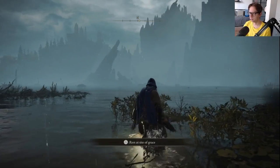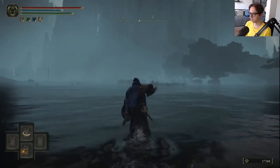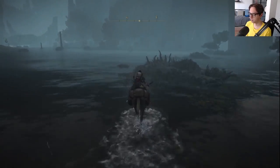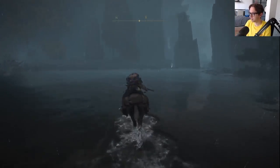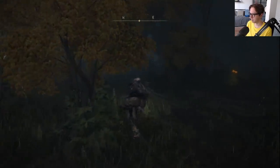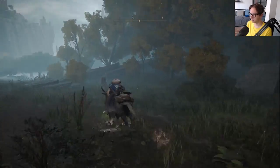Hey everyone, welcome back to the Sorcerer playthrough of Elden Ring. We are back at the base of Raya Lucaria, because it is time to collect a spell — a fairly important spell. I knew about the spell, but I didn't realize it was here. For some reason I thought it was in one of the cave areas, but it's not. So that's what we're gonna start with.